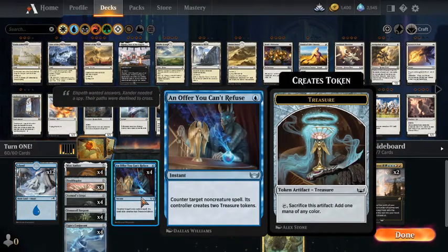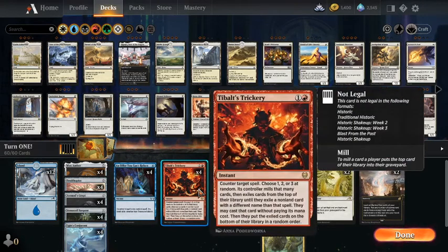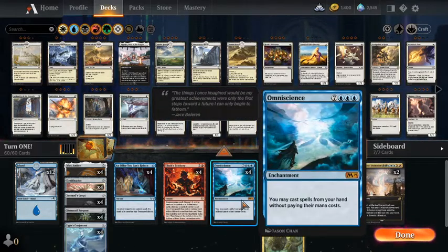Play island, tap, cast a non-creature card, target it with An Offer You Can't Refuse. That resolves, you get two treasure tokens. Then you use those two treasure tokens to cast another zero-cost card, target it with Tybalt's Trickery, which gets a random card from your library to play for free. You hopefully get Omniscience, and then you can play spells from your hand without paying their mana costs.